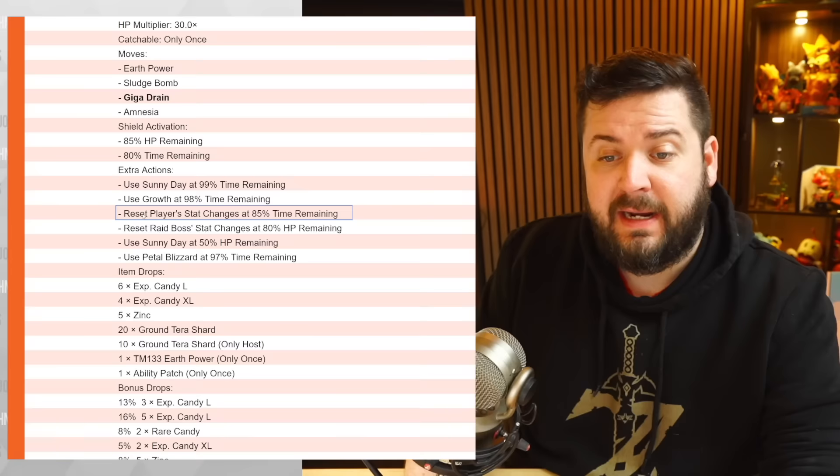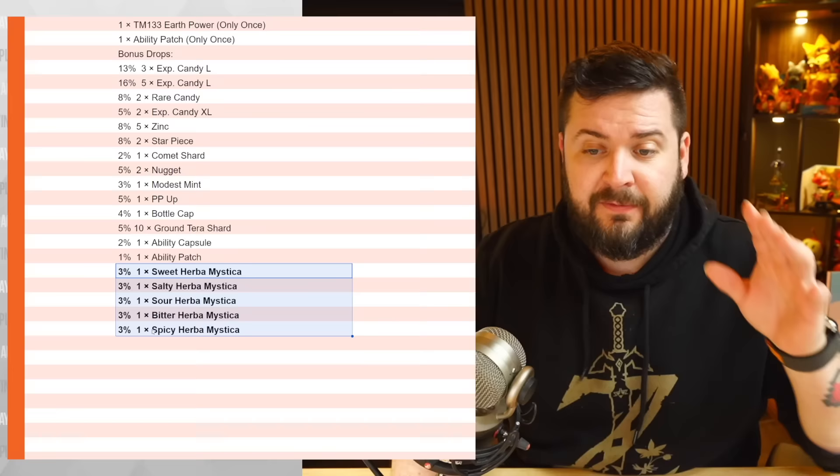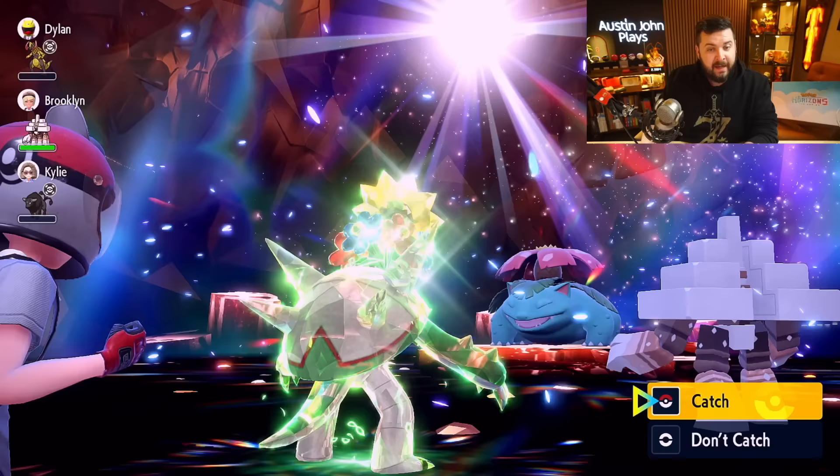Also a Petal Blizzard at 85% of time remaining. It's going to reset your stats at 80% HP remaining, reset its own stats, and halfway through we get a second Sunny Day. The reason this battle is so special is because you have a three percent chance to get yourself all of the Herba Mystica, and this is the first Mightiest Mark that lets you do so.